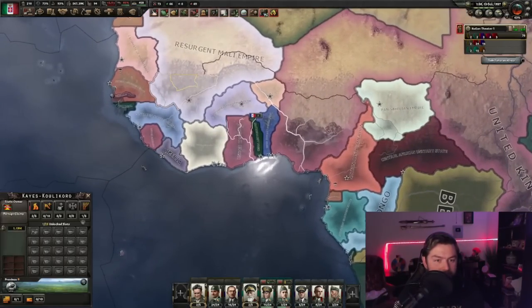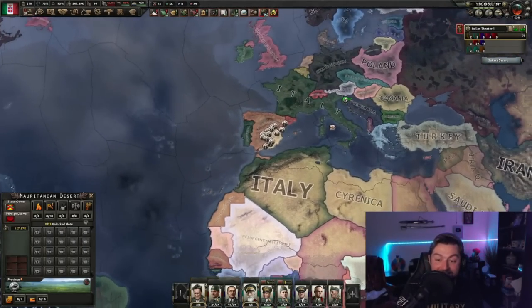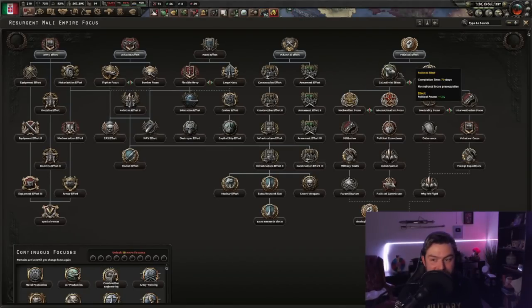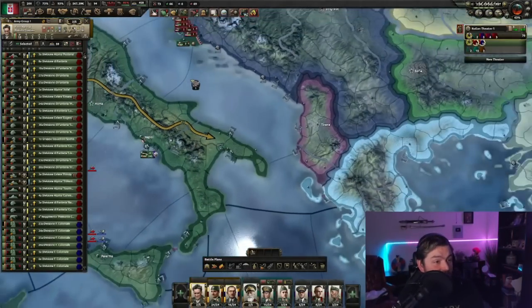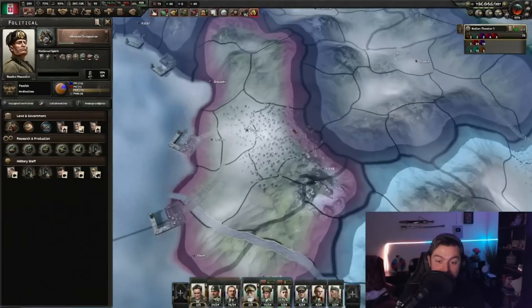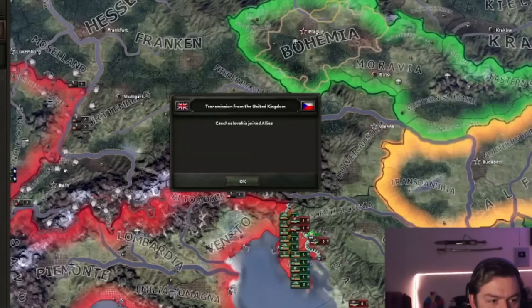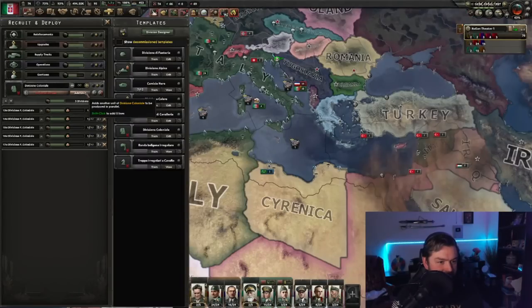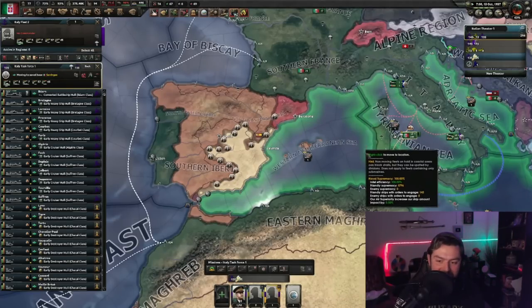I don't want to waste any manpower garrisoning any of that, but that means we're going to be able to get a ton of factories once they actually start going through any of this stuff. Now we're just taking this entire army, marching them down south, and preparing for more fun. Because I think it's time for a little bit of an Albanian surprise, so to speak. Oh wait — as soon as I said that, Czechoslovakia joined the Allies, which means I am now at war with Britain too. Son of a bitch. Looks like that old cheesy strat doesn't work as well anymore. Let's crank out some defensive units. Which means I now can't get my fleet out of the goddamn Mediterranean.